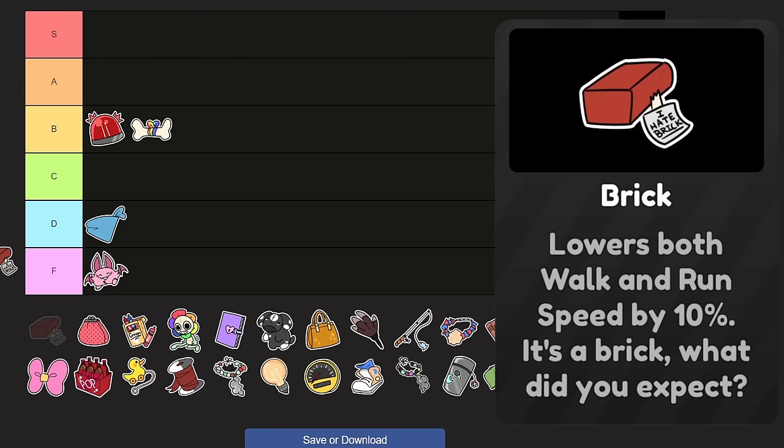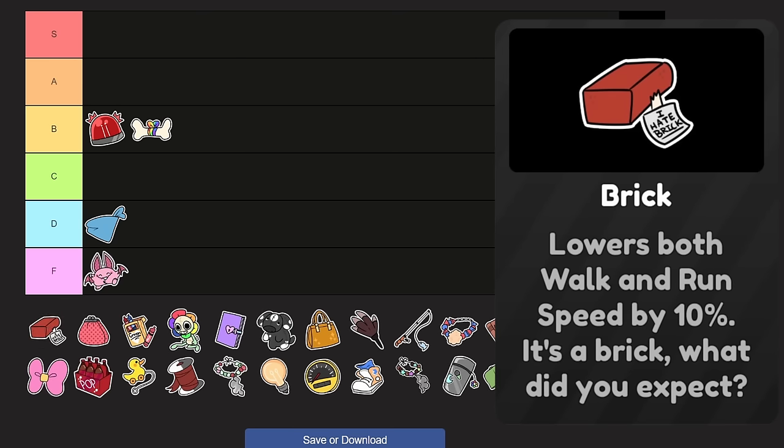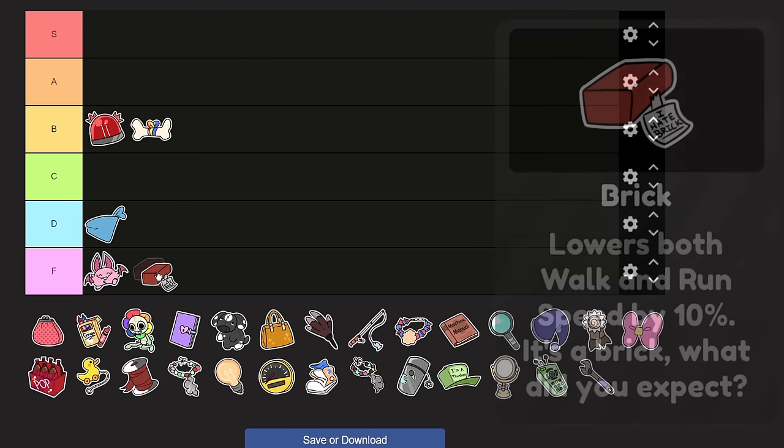Brick. Lowers both walk and run speed by 10%. It's a brick — what did you expect? This is purely for a challenge, so it's purely a negative with very, very little usage. F tier.